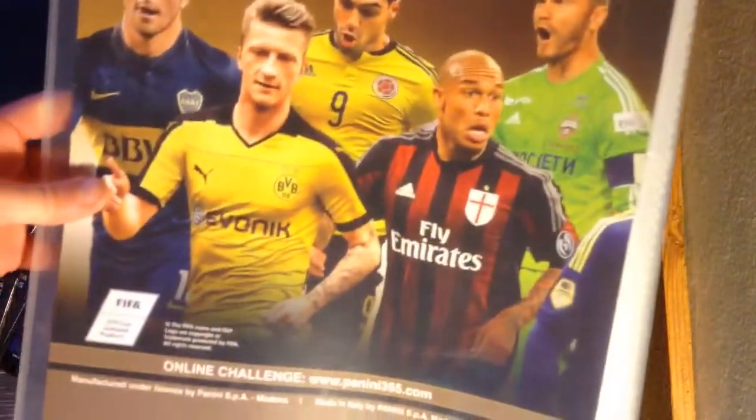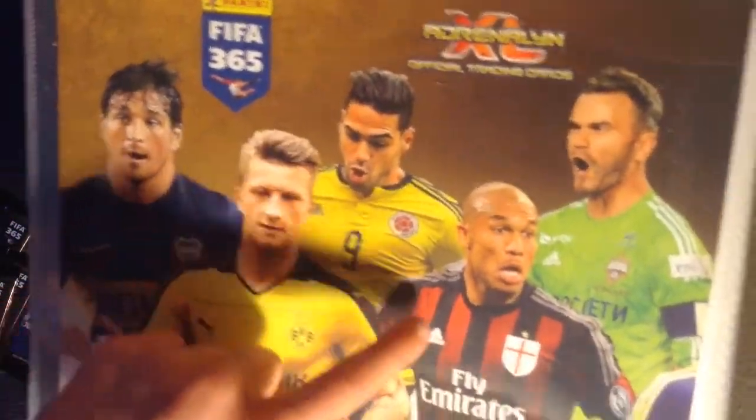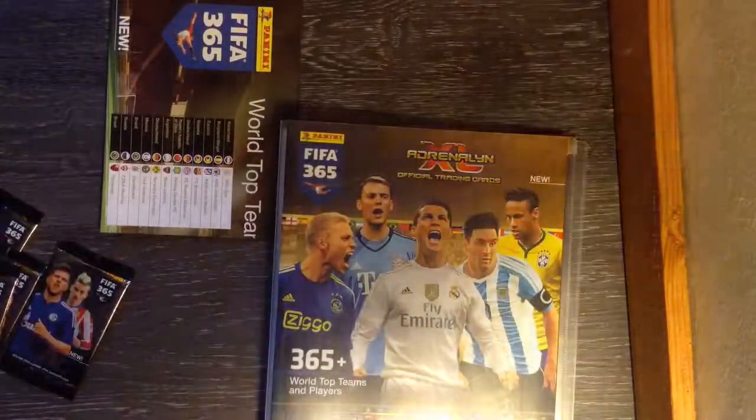We're going to go through the binder. It's just pretty much the designs on the front, and then on the back we've got Royce, Falcao, and Atkins Eve — pretty cool. On the inside it's just pages, some t-shirts and stuff, all the base cards and special cards, and then all that stuff. Pretty cool. Anyways guys, I'll see you at the desk to open the packs.